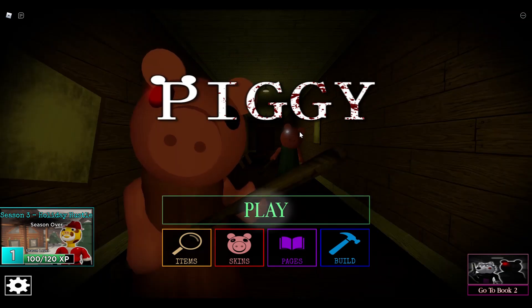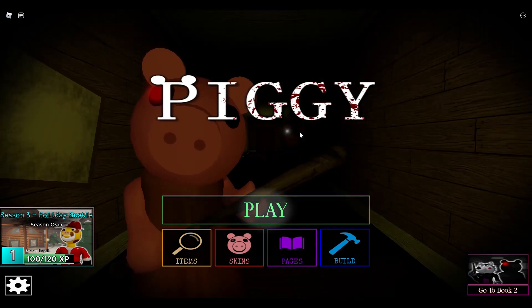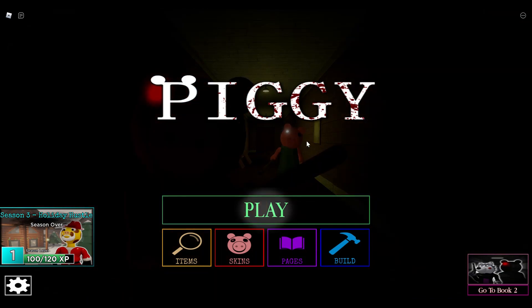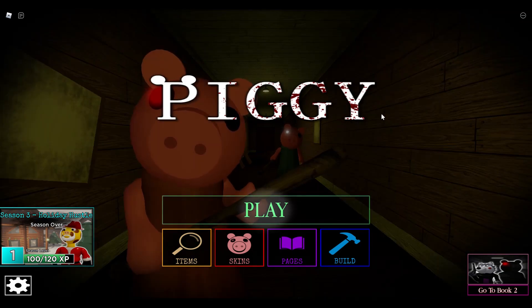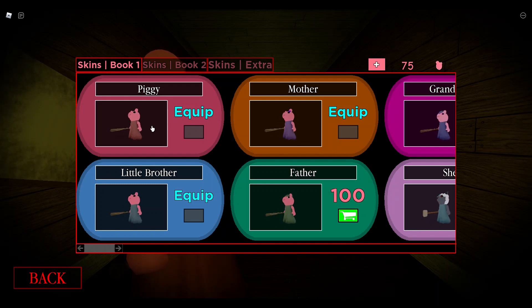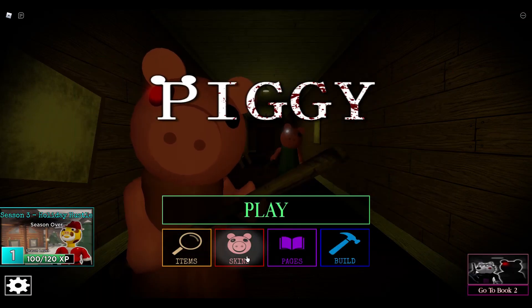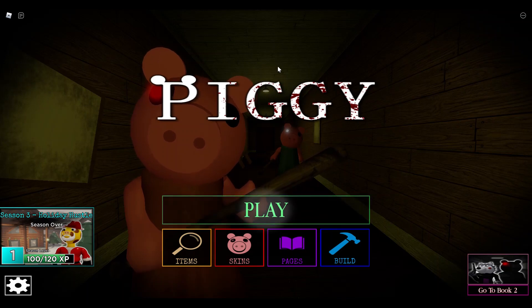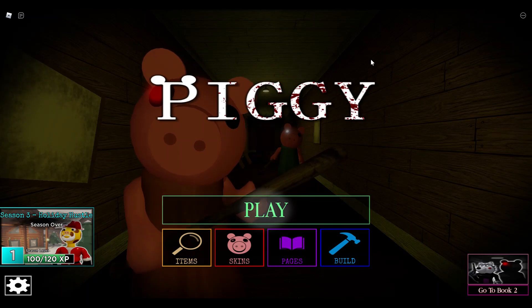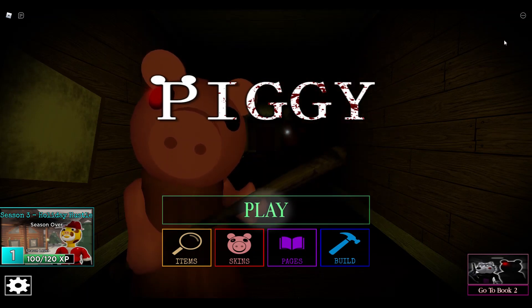I have no idea why Gertie's a 2D image, but that jumpscare for Gertie is really loud — like, why? And also the soundtracks and everything — what was Minitoon thinking when he was making this update? I know there are a whole lot of games that have updated for April Fool's; if you want me to check those out, comment down below. This was me checking out the Piggy April Fool's update. Honestly, I feel like I liked last year's update a tiny bit more, because Gertie was an actual model, not a 2D image. But yeah, this update was still cool — it was pretty cursed, especially Gertie's soundtracks. Thanks for watching, and I'll see you in the next video. Peace!